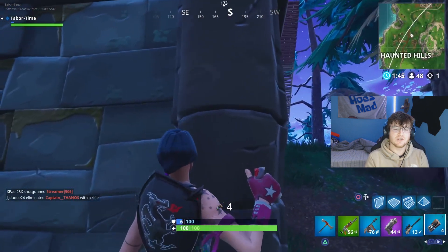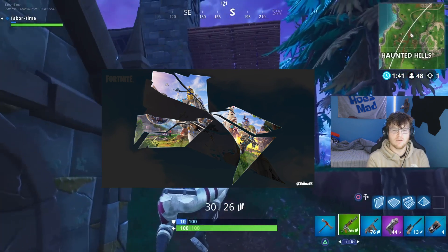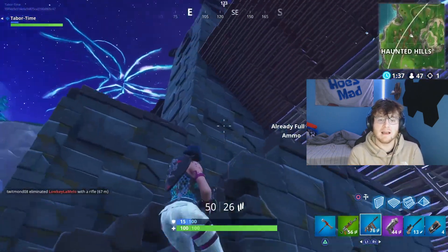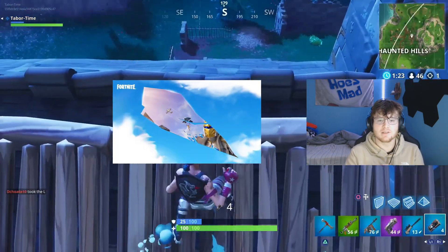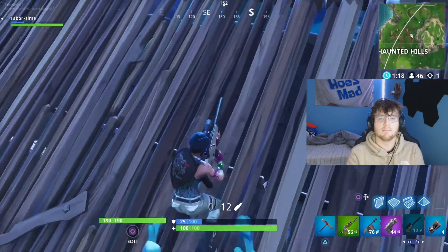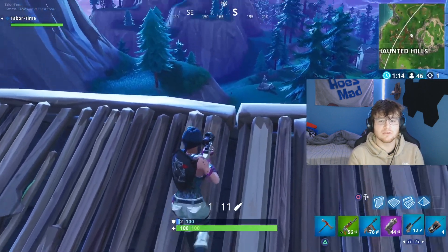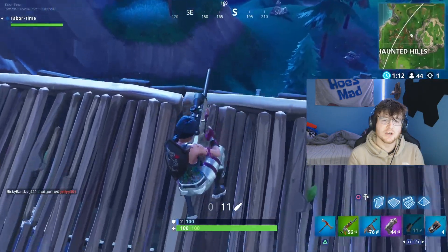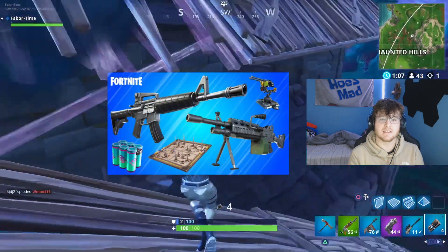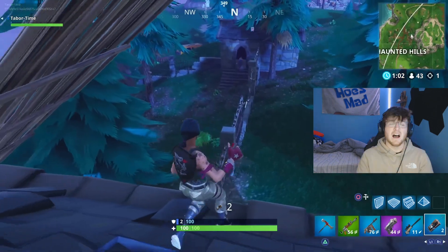Fortnite tweeted out different parts every one to two hours of a rift showing a lot of OG items. This includes remix battle pass skins like Peely, Little Whip, Team Leader, Raven, Ragnarok, Omega, Black Knight, and Ice King, plus returning vehicles like the Ballers, planes, shopping carts, and ATKs. There are also returning OG items like the OG AR, turrets, and traps.